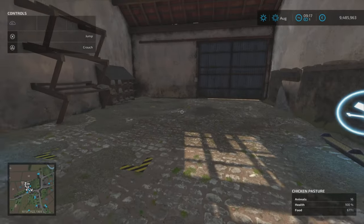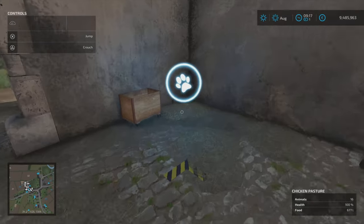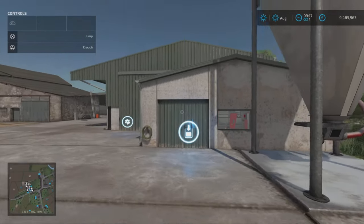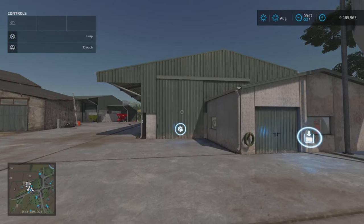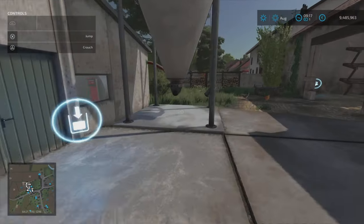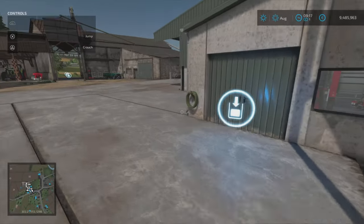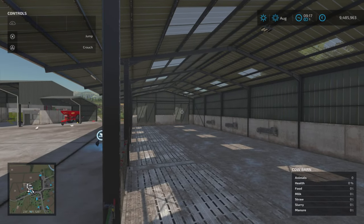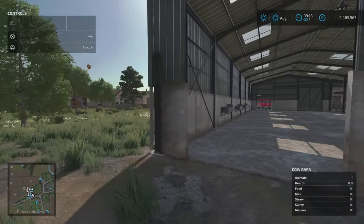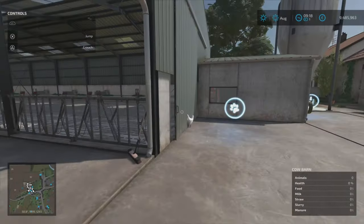Going around into the chicken pasture — feed trough there, some feed already in place, and eggs will spawn there. The dialogue box says it only holds 30 chickens. The cow barn is here — we don't have cows yet but if you buy them it'll take 110. They also have a lovely pasture around the back accessible via a gate. You might want to open the door at the end so it doesn't look weird with some cows inside and some outside.